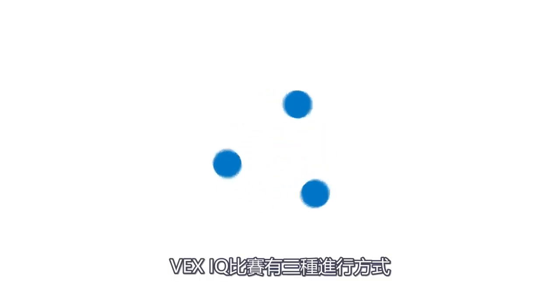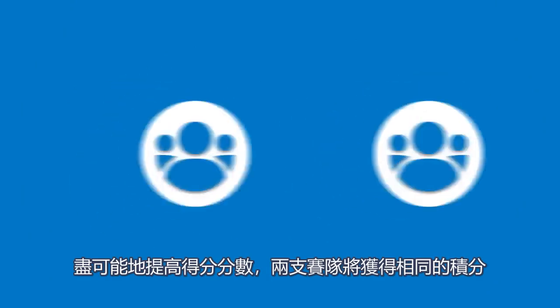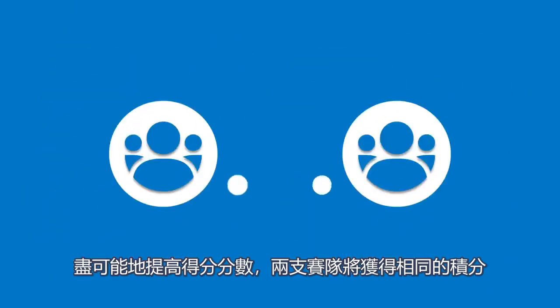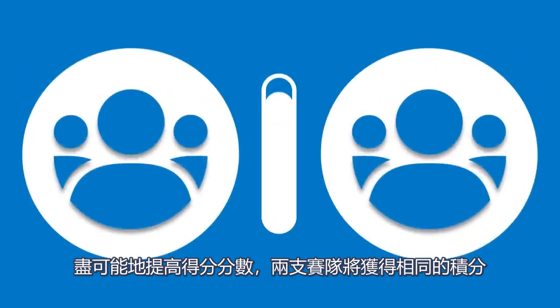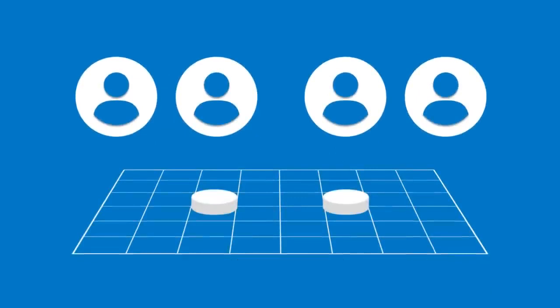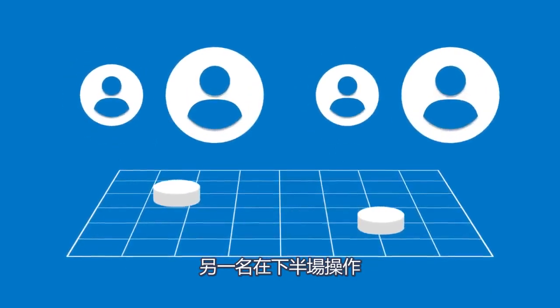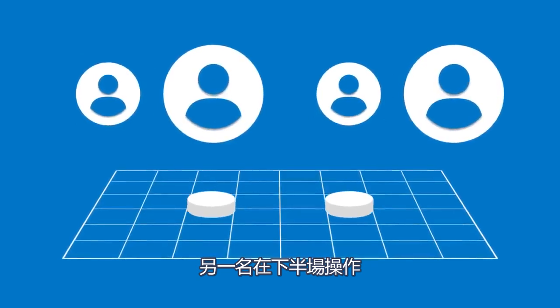There are three ways to play in the VEX IQ Robotics Competition. First, two teams will collaborate in 60-second Teamwork Challenge matches, working together to maximize their score. Both teams will receive the same points. Each of these teams consists of two drivers and one robot. One driver will operate the robot for the first half of the match, and the other driver will operate it for the second half.